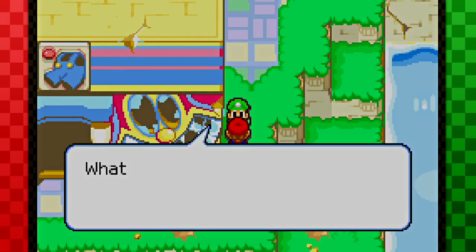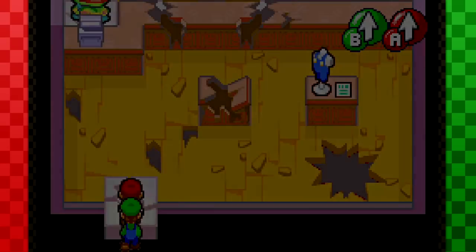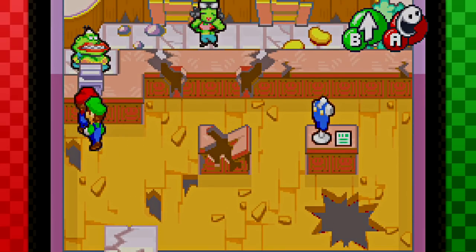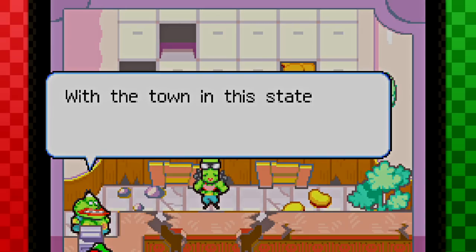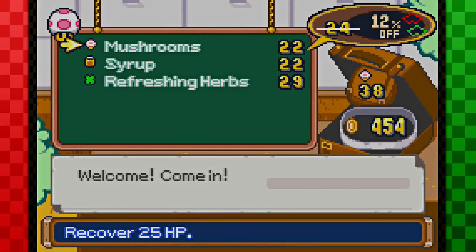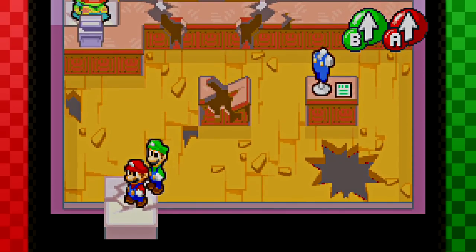It is said the Bean Star is hidden up in the Bean Castle. What if Cagletta hopes to get her hands on the Bean Star? No! What a dramatic piglet. What is that? I don't even know what to say about that thing, dude. Welcome to my temporary item shop — sorry about the mess. With the town in this state, I'm only staying open as long as customers keep coming. I want to buy stuff. Oh, we can't even buy apparel? That's right, we have to learn how to use apparel before we can buy some. So I'm just going to leave — there's really no point in being here right now.